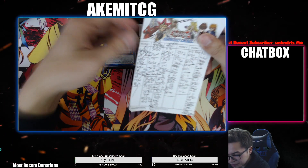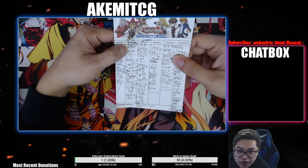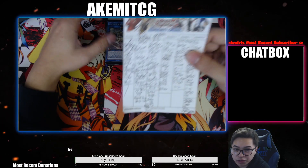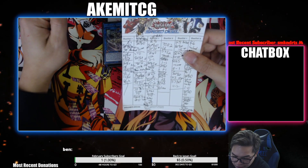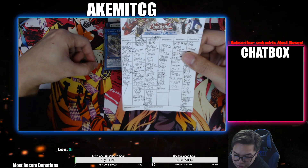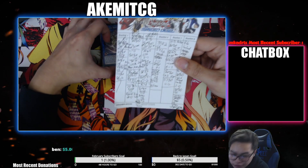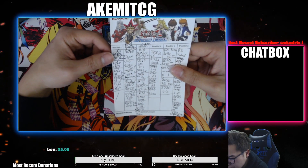Round one I played against 3.5 Access Link. I made the board and my final board was Eradicator with Gamma Seal and the crawler, and I also had a set Quick Launch. He draws for his turn, activates Dark Ruler No More, I chained Quick Launch and chained Eradicator in response to the Quick Launch, then negated his Dark Ruler No More. He just scooped from there because he couldn't break it. I didn't know he was playing Access Link — he just played Dark Ruler No More and I negated it and he scooped, so I didn't really know what to side against him.